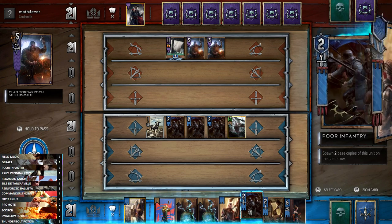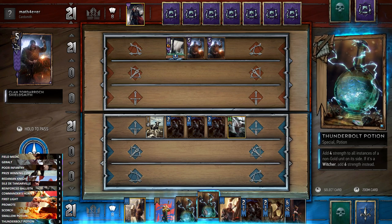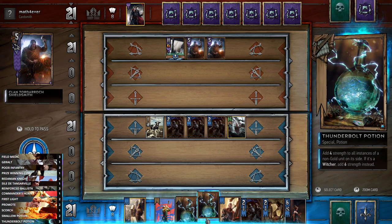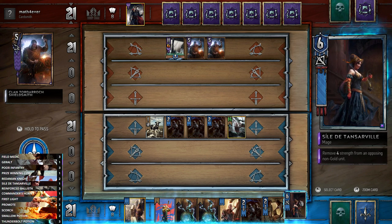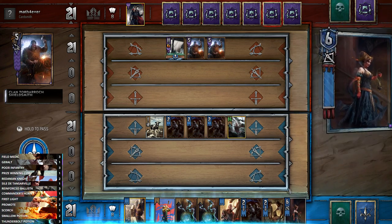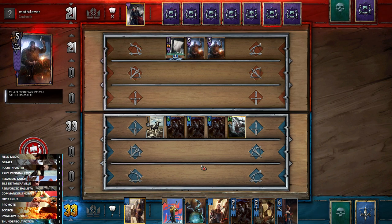We don't need to go too aggressive here. I'm wondering whether to play quite aggressively and buff our units, or hold off this round and go hard on round two. We'll play Geralt for now - he's nice and strong. You can see the Northern Realms buff giving him plus two because he's gold, so that's fourteen strength. He's just buffing the Longship - I don't really want to use Promote strategies this round because we don't have any Ballistas.